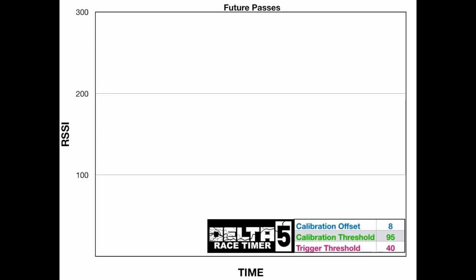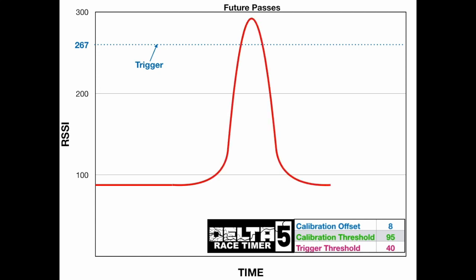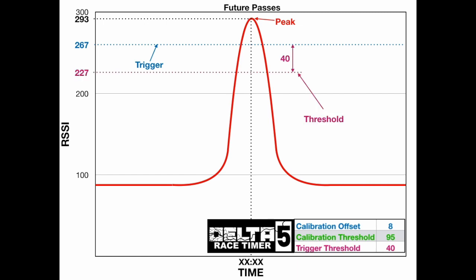So what's happening on future passes? On the first pass, we've already established that the trigger value is at 267. The quad flies through the gate, goes around the track, and comes back around. This time, the RSSI looks something like that. The timer's again looking for the peak — in this case the peak value is at 293. Let's say the quad flew a little bit closer to the timer, so the value is higher. It's taking the time value at that peak. The system is also looking for the trigger threshold: the fall on the backside of the curve — the RSSI value has to fall by a certain amount in order for the pass to be counted as good.